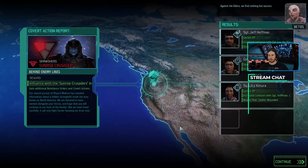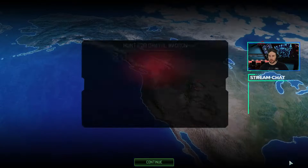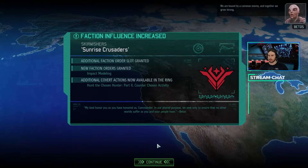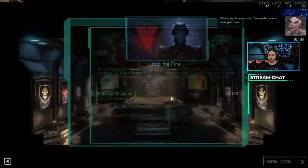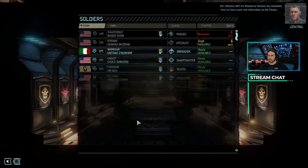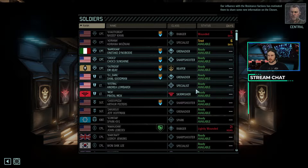Against the elders, we find nothing but success. We went ahead and got the first step towards finding the Chosen Hunter done, and nobody was wounded. We've recovered another crucial piece of information about the Chosen. We are bound by a common enemy, and together we grow strong. Our influence with the Resistance factions has motivated them to share some new information on the Chosen.